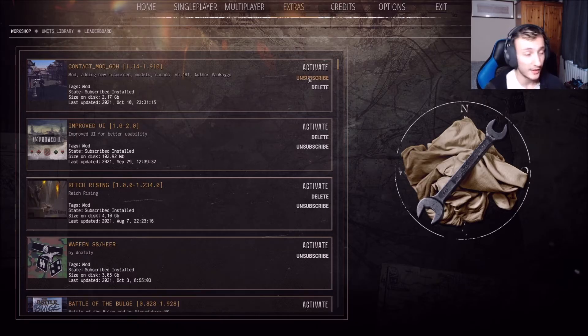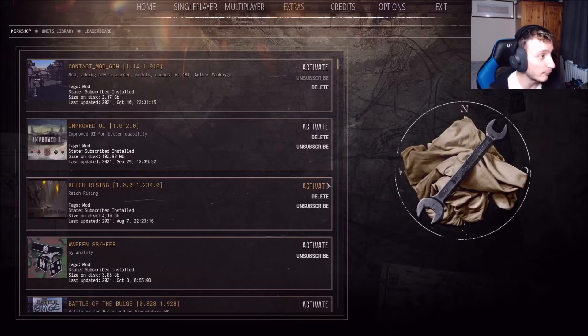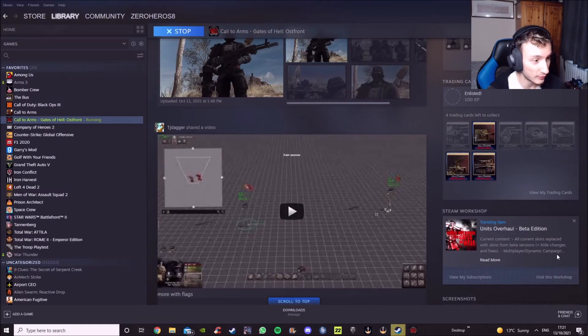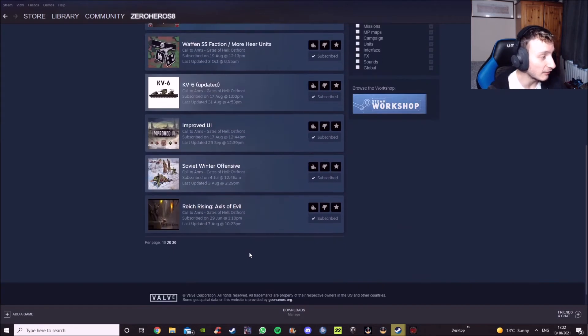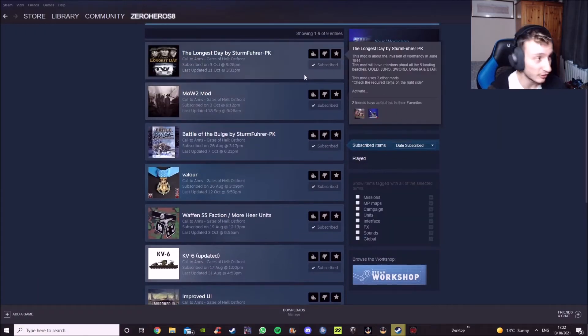One thing I would definitely do is, once you've deactivated a mod, also unsubscribe from it — because one mod might be causing the whole game to crash. It might not be every mod, just that one. Press Unsubscribe and Yes. Then go into Steam, go to the Gates of Hell page, and click View My Subscriptions to see all the mods you have enabled, and confirm that the mod you unsubscribed from is actually unsubscribed. That will hopefully fix your game.